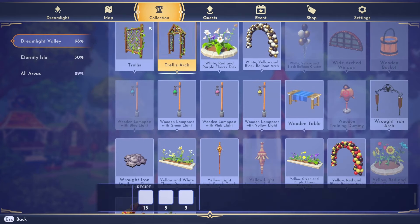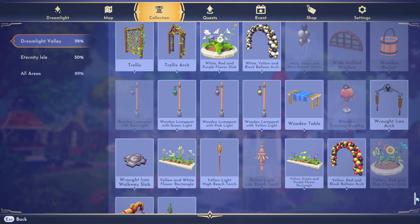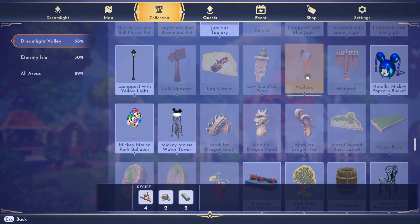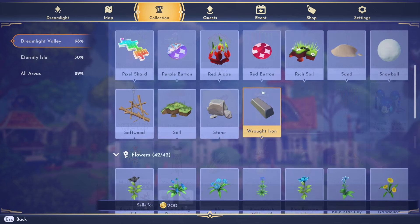I'm looking in the crafting area to see if there are any new craftable items. I do think there are a few like this wooden training dummy that will become available as I go through Mulan and Mushu's quests. I also found this modular dragon — you have the body, the head, and the tail. I'm excited to make that because it looks really neat. I'm also noticing this mailbox — I'm not sure if we've always been able to craft that or if it's new. We do have one new crafting material called wrought iron, which you get by completing daily quests with Remy.